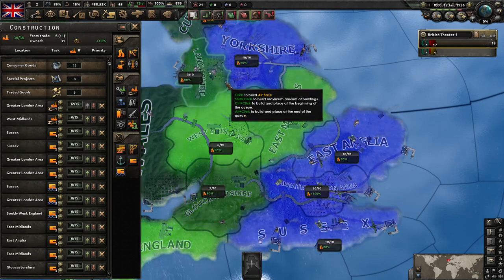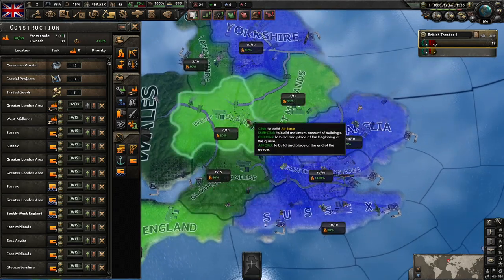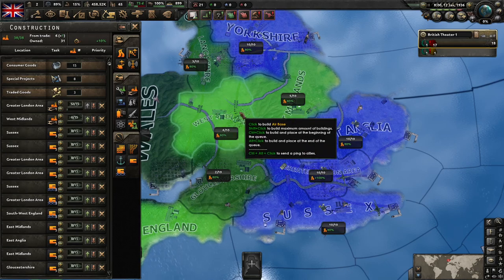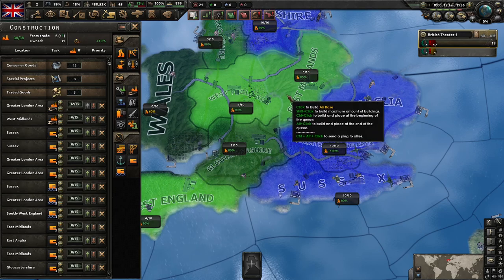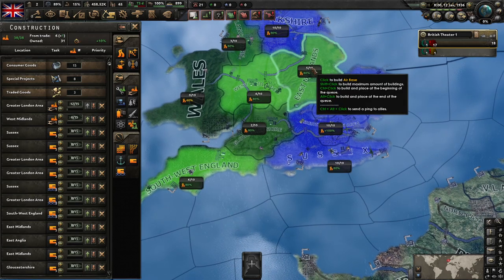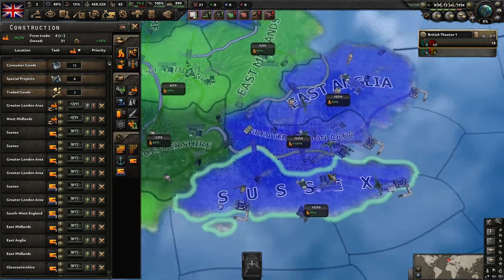Next you've got your air bases. Britain is absolutely chock full of air bases — we've got level 10 air bases all along this coast and more inland. Air bases are where you put air units; particularly for America and the Pacific, building up air bases is critical. Every level of air base provides 200 slots for air, and each air wing is about 100 planes. So if you have a level 10 air base in the Greater London area, you can fly 2,000 planes out of it. Air bases cost 1,250 construction to build.